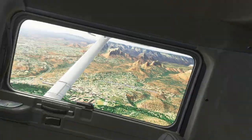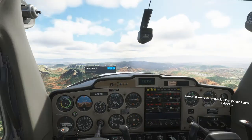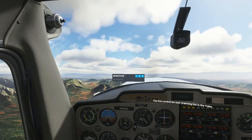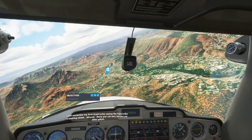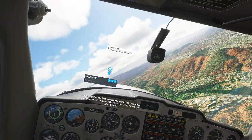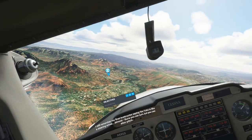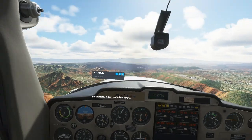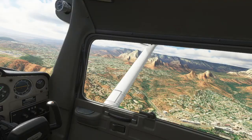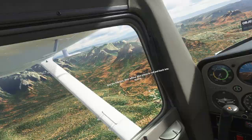The first control on our training list is the yoke. I still remember my first instructor saying the yoke is like a steering wheel — almost. Sure, you can turn, but you can also pitch. For starters, it controls the ailerons, and the ailerons allow the plane to roll and bank into turns.